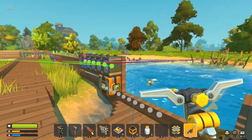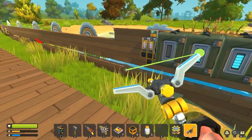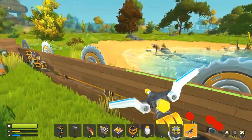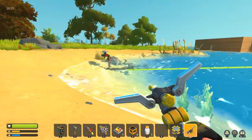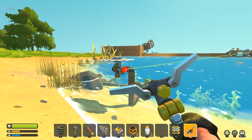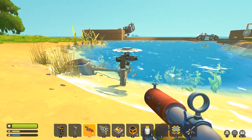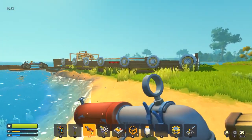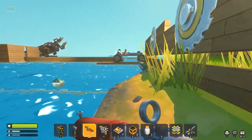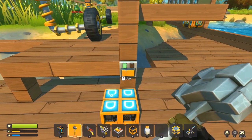Now that the turret is set up, all you need to do is connect it to an ammo crate. I'm going to connect this crate of ammo to the turret — Bob's your uncle. Now I'll turn on the clock.